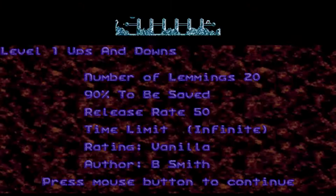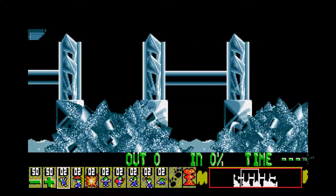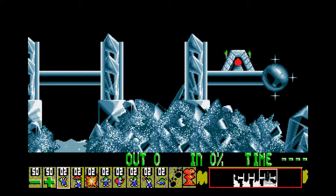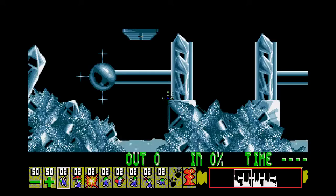Okay, so Step 1 — Rating Name Vanilla — he hasn't put custom graphics in it yet. Ups and Downs, so we can see this is based off Origins and Lemmings, probably going to be a bit harder though. We've got two things to get through — this shouldn't be too bad. 90%, so we can lose a couple of lemmings.